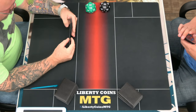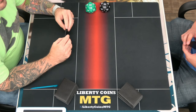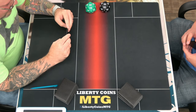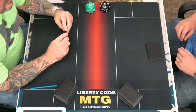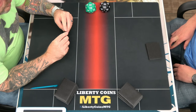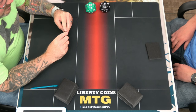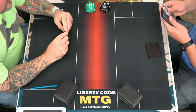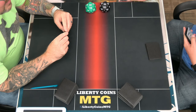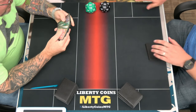All right, so we have the Tron versus Tron match of the century here. So you're on Mono Green Tron. I am. And I'm on Eldrazi Tron. Before the game starts, I have to reveal my companion. He has Giganta as a commander.